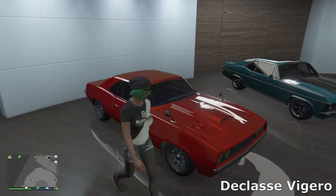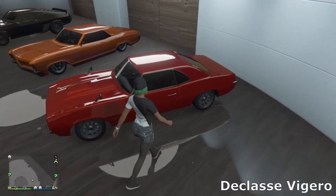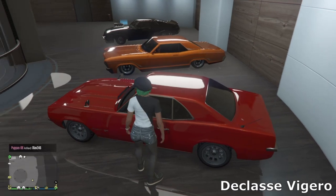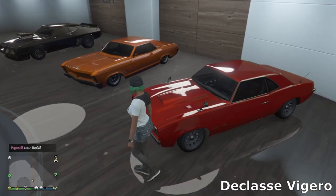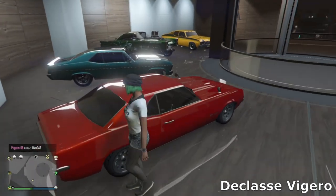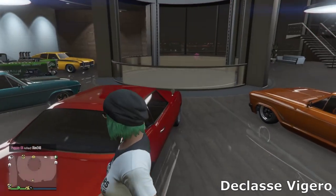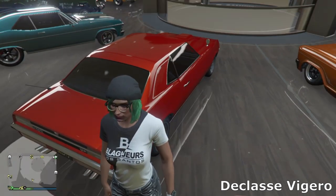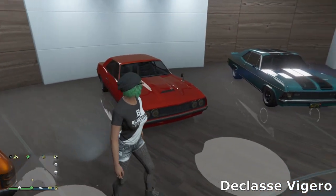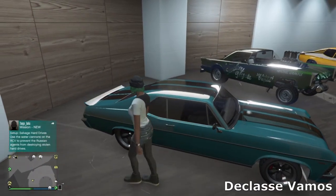Then we move over to the Vaquero — it's been in the game since day one. Just went for a nice simple build — red with some stock muscle wheels on there. I also changed up the exhaust with some nice chrome tips on the back. It's a really cool car.